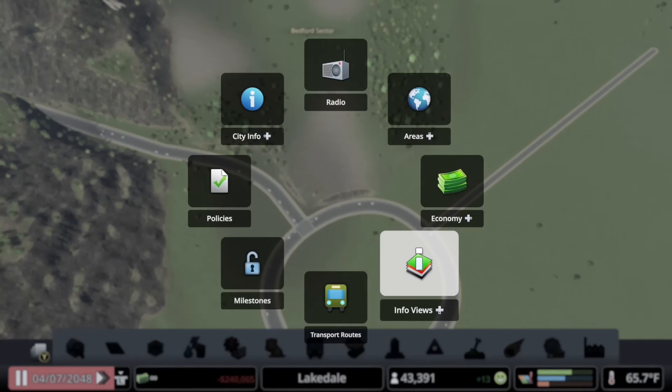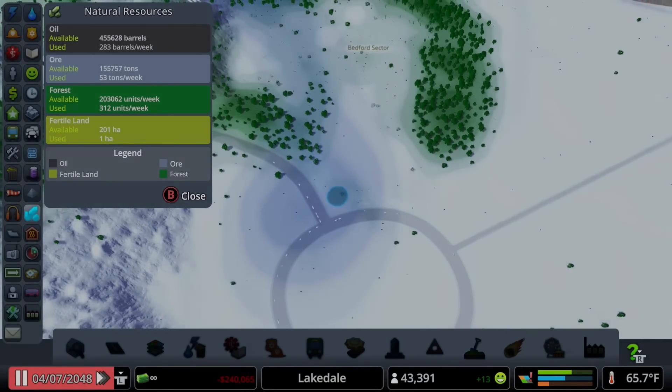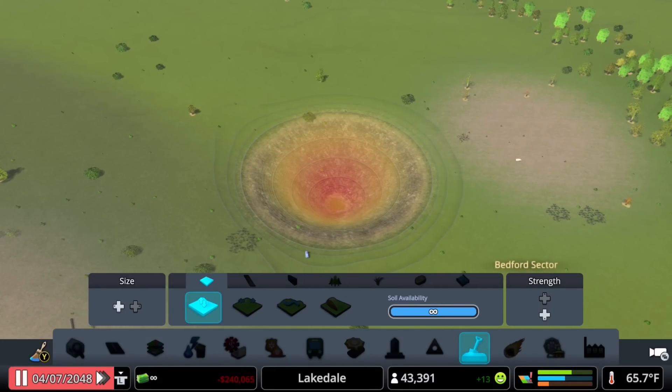We are going to start by opening the info view menu to locate the ore deposits, seen in grayish blue on this menu. Your mining assets won't work unless you build them in this area.